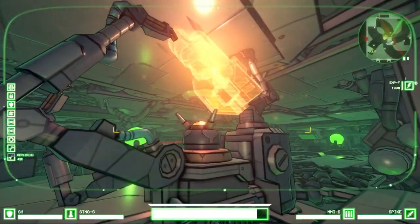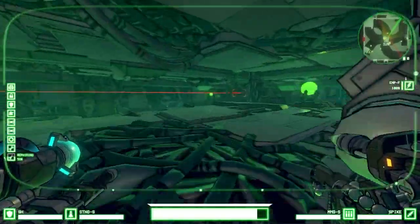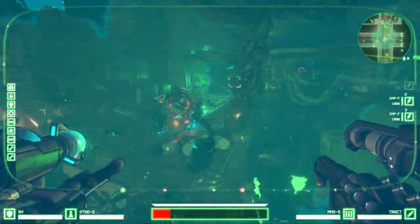I can also plan my attack route to find health systems on board and new technology like weapons and items. Here I'm using an EMP blast to stun enemies, and a tractor beam to grab an enemy and throw it at another one.